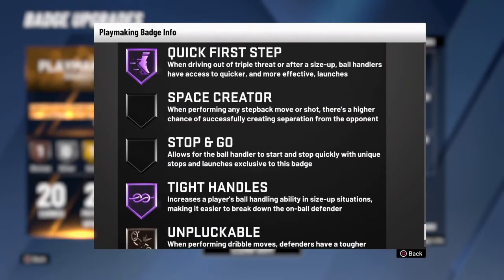Next, Quick First Step — Olofant. When driving out of a triple threat or after a size-up, ball handlers have access to quicker and more effective launches. This year you don't need an 86 ball control for a speed boost — all you need is Quick First Step at Hall of Fame and a decent ball control to be the main ball handler. Most of the time people can't really dribble; they just know how to use their badges correctly. Quick First Step gives you that speed boost, which is hard to guard if you're unpredictable in your movement.